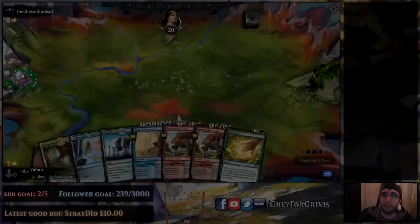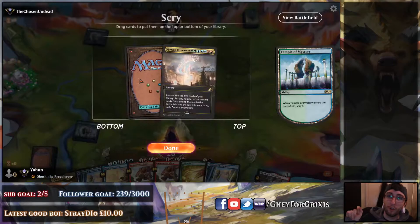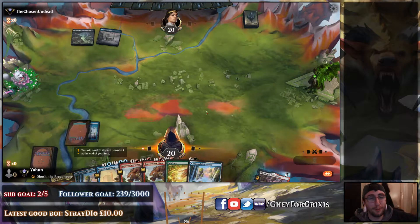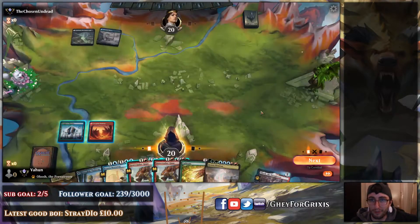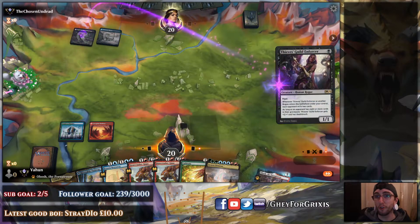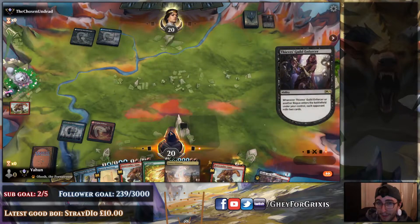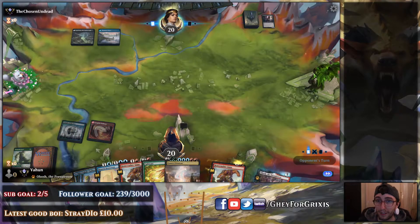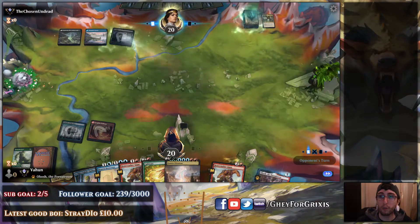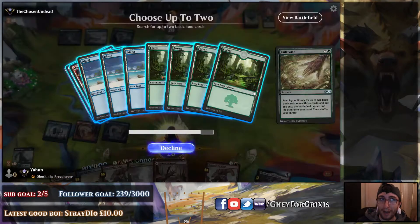We're keeping this hand because we're setting up our lands, we've got the Cultivate, and we've got enough removal. Luckily we're against Black - probably Rogues. If they put down a Black land, it's Rogues, it's never going to be anything else, realistically speaking. Sometimes it is, but most of the time they're putting out small guys, so you don't need to worry. All my stomps are live, so we're totally fine. This is the kind of perfect example hand, honestly. We're pretty lucky that we drew the Genesis Ultimatum before getting the chance to mill it.